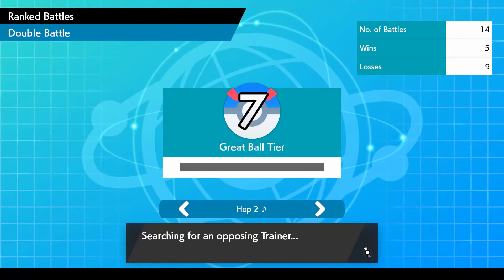I also saw a Regigigas and a Galarian Weezing together, and that's actually a good thing because if you don't know, Regigigas's ability is Slow Start, which is a hindrance ability. Only some Pokemon have it.